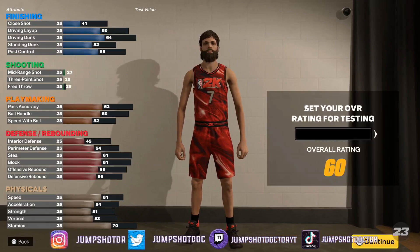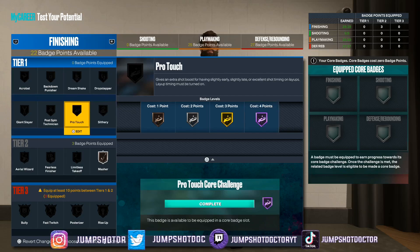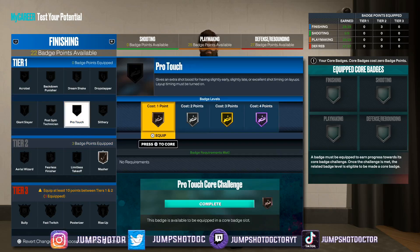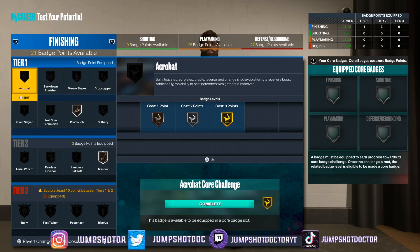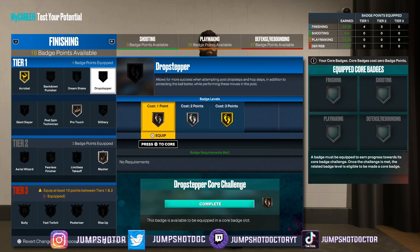6'9" Demi Finisher — like LeBron. Finishing badges on something that doesn't purely slash and does both interior and driving offense is tough. Let's do this right. Post riser — tier three, might not be as bad as I think. Bronze pro touch because when you can't shoot, with three seconds left on the shot clock you need that post hook. 72 close shot and I'm greening closer than the free throw line — not consistent, but it happens. Post spin hasn't been good since 2K20, but drop stepper is easier at a lower tier.